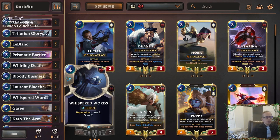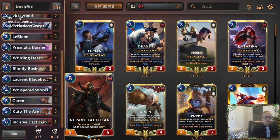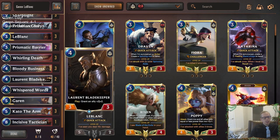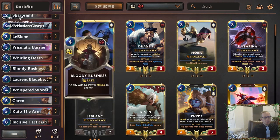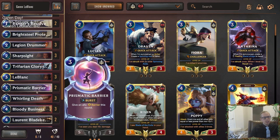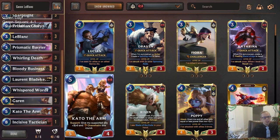Whisper Words can be a two mana draw two if you're able to enable reputation. We also have Incisive Tactician as a six mana rally. We have a lot of spells in this deck - Bloody Business and Whirling Death for removal, with Bloody Business needing a five-plus power ally. We'll have protection with Sharp Sight, Prismatic Barrier, and Ranger's Resolve, plus Kato at the top end to give Overwhelm for the round.